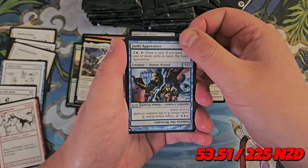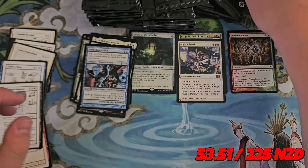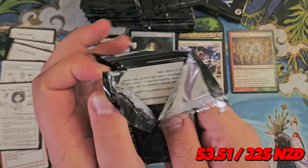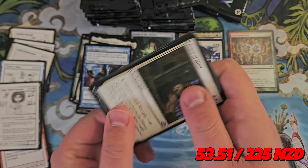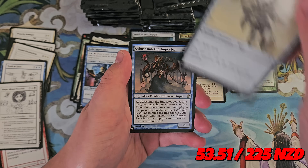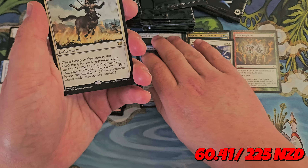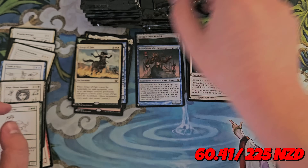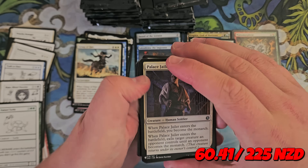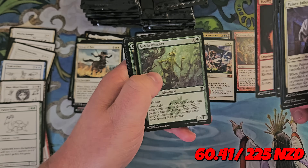We've got a Jushi Apprentice Rare, a Dittanu Nel, and Kaya Ghost Haunter. Abzan Guide, Palladium Myr, Sakashima the Imposter — that is a goodie — and a Grasp of Fate, a Commander all-star. Maybe I need to go a bit slower here because I didn't realize the commons and uncommons are mixed through the early cards in the pack.